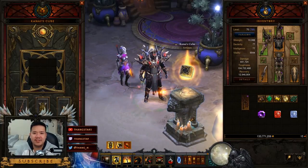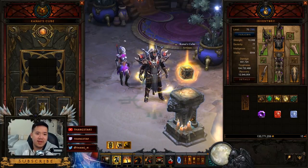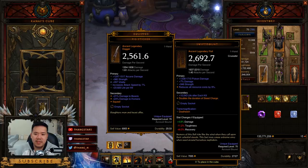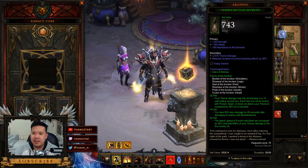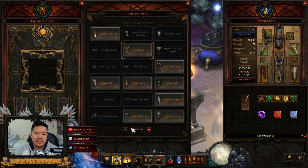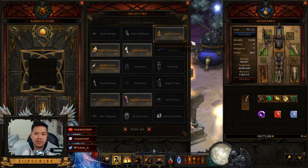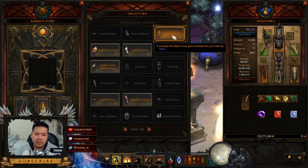The last part is the T10 Bounty Run or fast run setup. What you need is the Swift Mount, which doubles the duration of Steed Charge. We'll also need a Diamond Gem in the helm. We'll swap out the Aquila Cuirass because T10 doesn't do that much damage — especially when you have high toughness and things die fast. We want Leoric's Crown to double the effect of the gem socketed in it, giving us higher Cooldown Reduction.